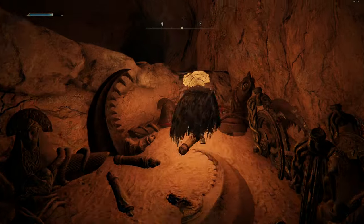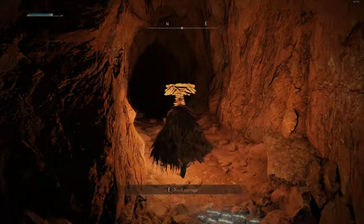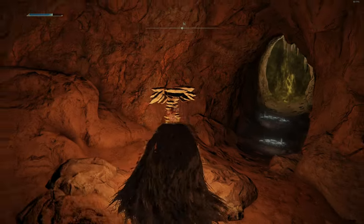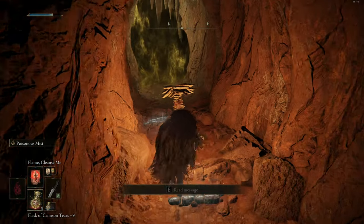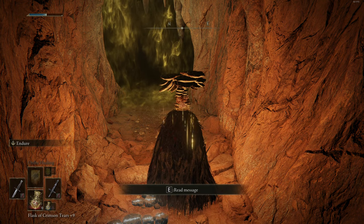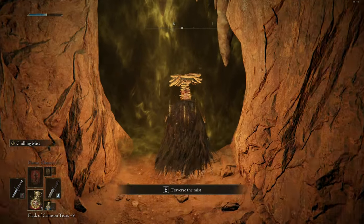There it is — Venomous Fang! Quick step, causes a poison build-up of 72. 'One of the weapons designed for gladiatorial combat, used by duelists who were exiled from the coliseum. The black fangs protrude from the bronze snake head, coated in deadly poison.' We shall try this later as well. Don't think we're gonna face anything weak to poison here, so let's just do it this way.